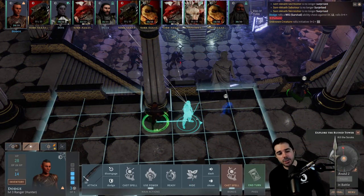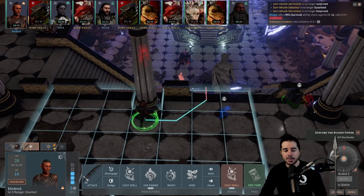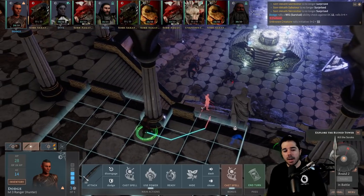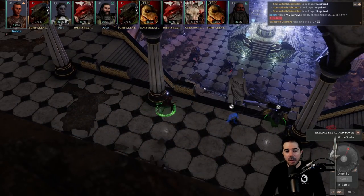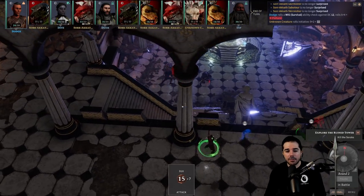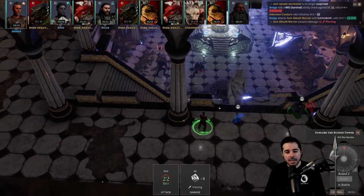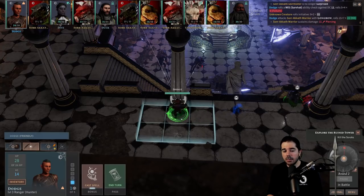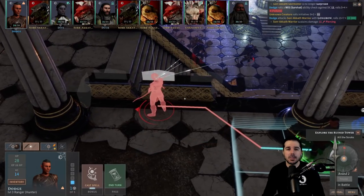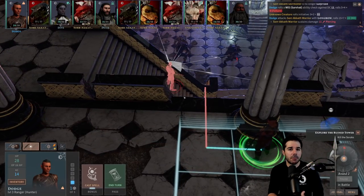Now back to my ranger for round two. On his turn, I'd step out from the pillar, take a shot at one of these guys, and then after taking his shot, instead of standing there, I pop back behind cover. Just get into the habit of popping out, shooting, and then popping back behind cover. When you can stand behind half cover, make use of it.